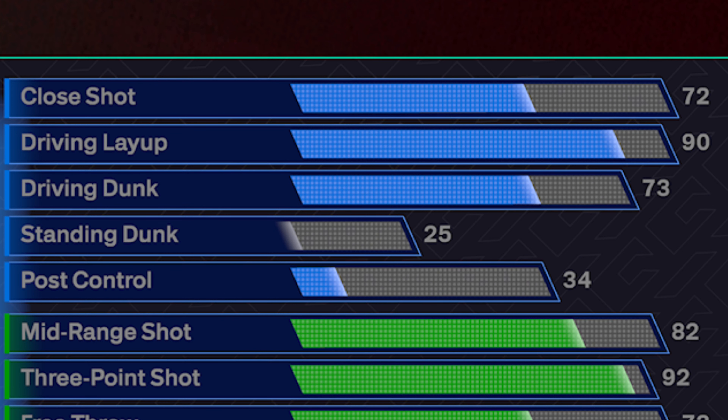For the finishing on this build, we do end up getting a 72 close shot, a 90 driving layup, a 73 driving dunk, and then the post control ends up coming up to 34. I am absolutely loving the high layup this year, especially with how broken the real player percentage layups still are. They dropped their big season two patch and did not fix the real player percentage layups. So throw this layup on a 90, turn on real player percentage, and you're going to be finishing layups at an insane rate. It's basically just the higher the rating, the more it goes in on that setting.